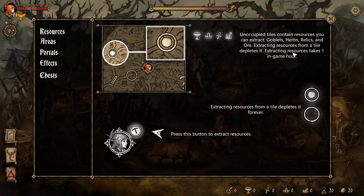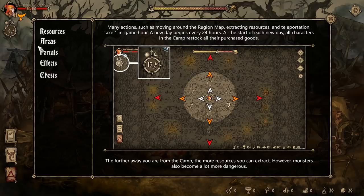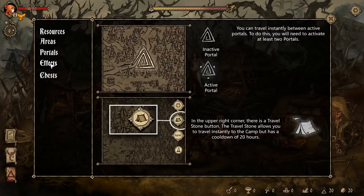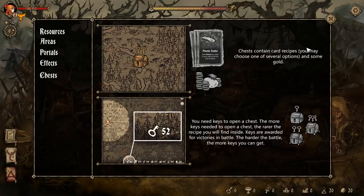Unoccupied areas contain resources you can extract: goblets, herbs, relics, and ore. Extracting resources takes one in-game hour and depletes that tile forever. New day begins every 24 hours — at the start of each day, all camp characters restock their purchased goods. Portals: you can travel instantly between portals once you've activated at least two. In the upper right corner there's a travel stone button — travel stone lets you instantly travel to camp with a cooldown of 20 hours, so effectively once a day. Keys and gold are awarded for victories in battle. Chests contain card recipes — the more keys needed, the rarer the recipe.